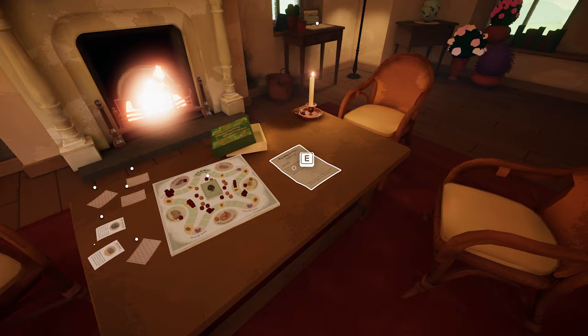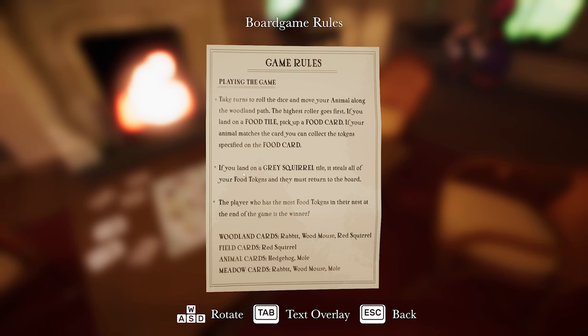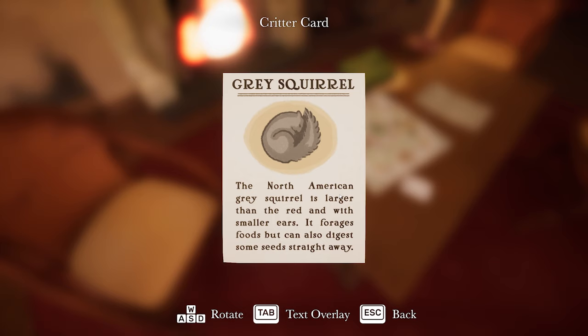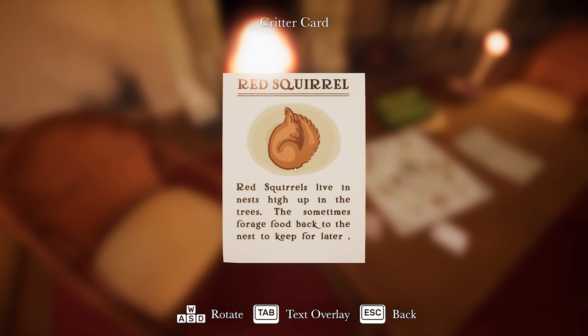What a board game here. Let's have a look at this letter first. Foraging Critters Game Rules. You land on a grey squirrel tile — it steals all of your food tokens. Woodland cards: rabbit, wood mouse, red squirrel, hedgehog. The North American grey squirrel is larger than the red and with small ears, it forages food. We can also digest some seeds right away. Red squirrels live in nests high up in the trees — they sometimes forage food back to the nest.